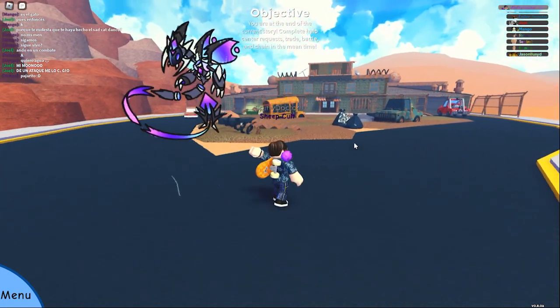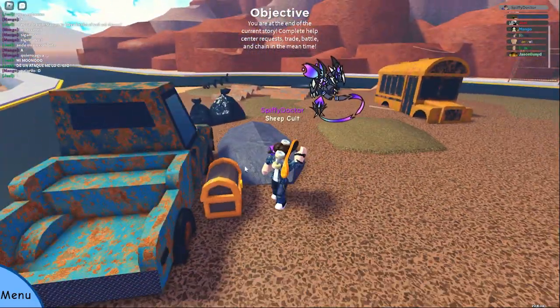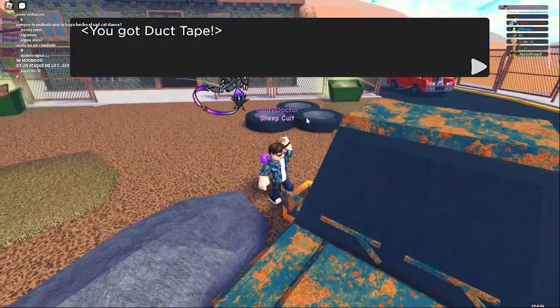Now for the next few chests they are all just going to be in this little junkyard area over at Zane's hideout. The first one is going to be over here and this is the sixth chest and from this chest you will be able to get a duct tape.